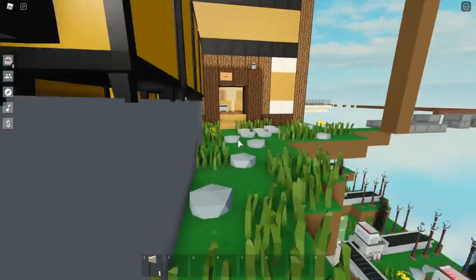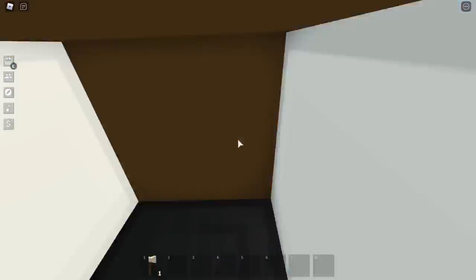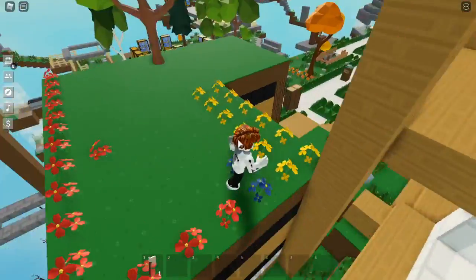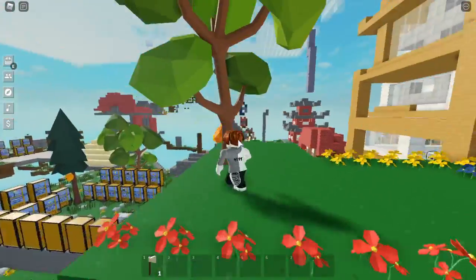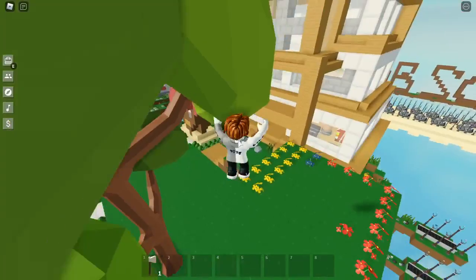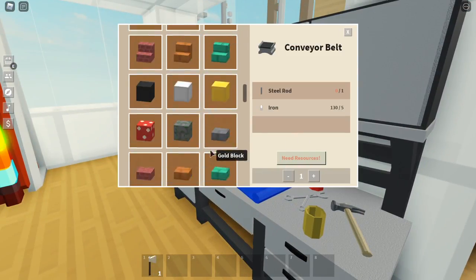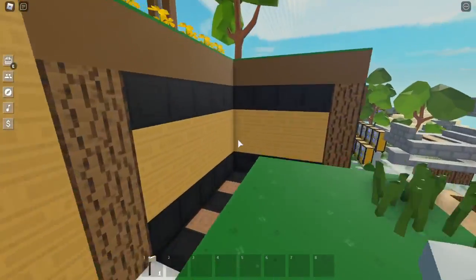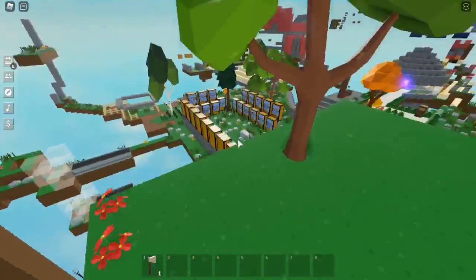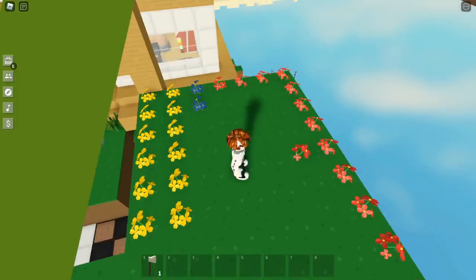If there's enough flowers for them, they will build a hive. This design isn't confirmed to work but I'm experimenting with it. I'm hoping all these flowers will make them grow a tree or make a hive right here, and then they will be right next to my crafting area so that I can make stuff with the bee stuff.